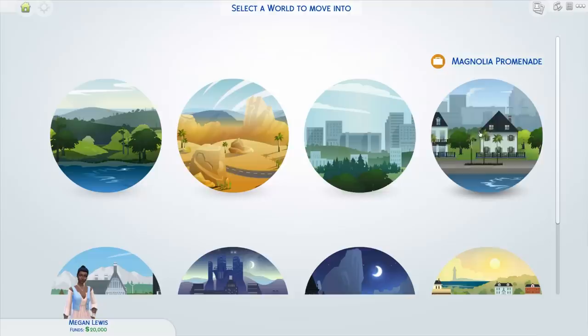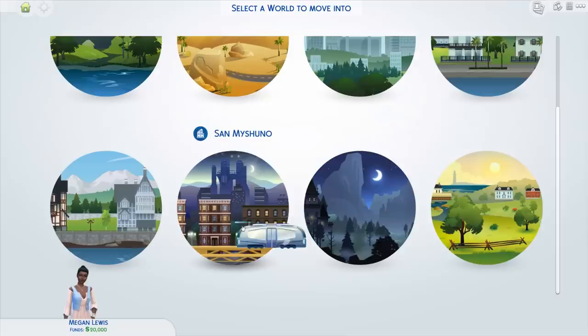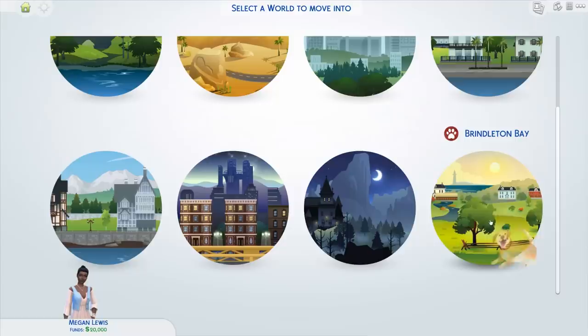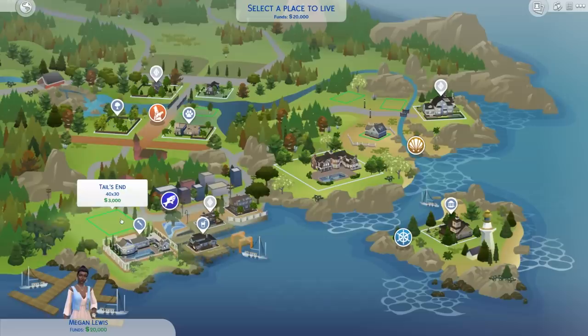Over here we have Magnolia Promenade, which came with the Sims 4 Get to Work expansion pack — it's a world with lots of shops and stores where you can work up to creating your own business. Windenburg came with Get Together and is a more European-inspired world. San Myshuno came with City Living and is full of apartment buildings for that high-rise lifestyle. Forgotten Hollow is a spooky world from the Vampires game pack. Brindleton Bay came with Cats and Dogs — a really cute beachside world — so let's have Megan move there.